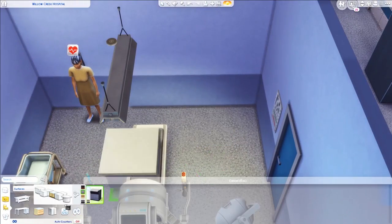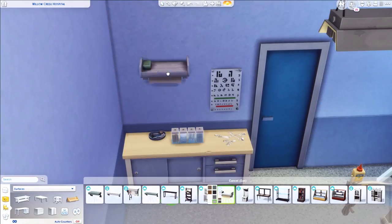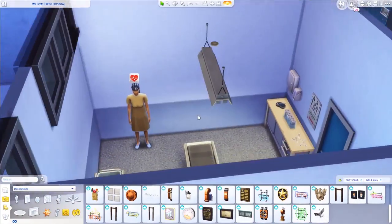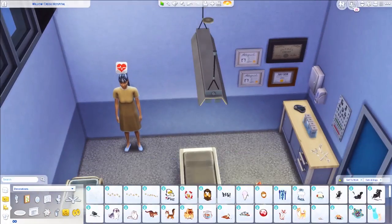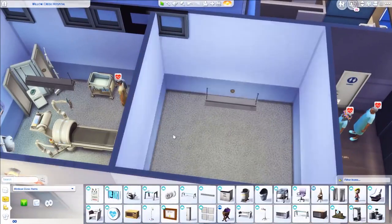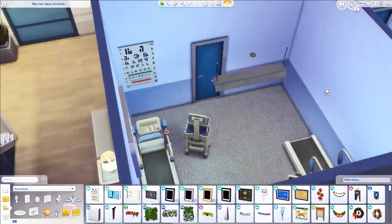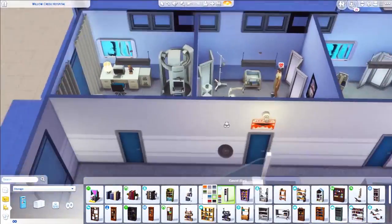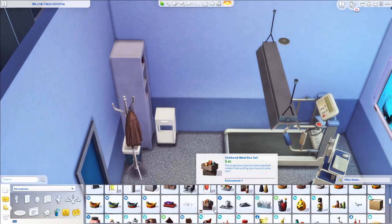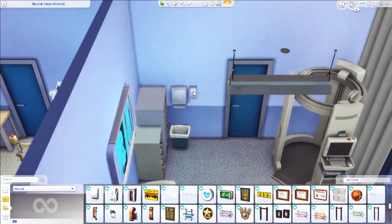I also decorated the walls with tons of diplomas and things like that. Now that we have University, it's handy to have diplomas from each university — it makes it look more realistic. When you go to a doctor's office, they usually have their certifications on the walls so people know they're actual professionals. I always do this in these kinds of buildings — I've built a couple of vet clinics and I always put the little certifications on the walls.